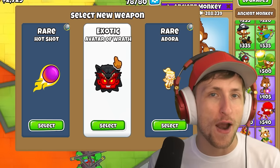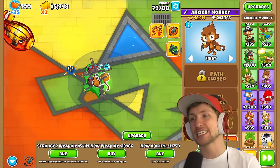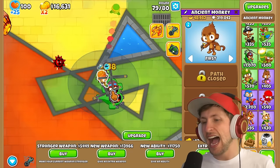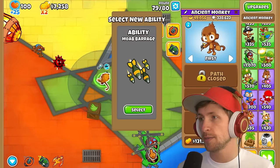An Avatar of Wrath? We literally got an exotic Avatar of Wrath — maybe there's something to this strategy. I need more money. Oh wait, I totally forgot about abilities! They are really expensive though. Let's buy a new ability.